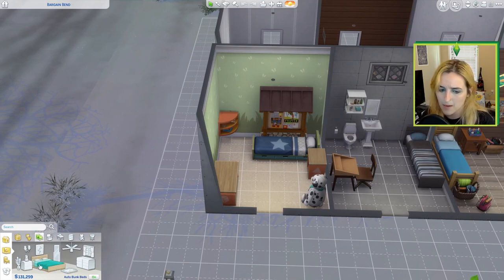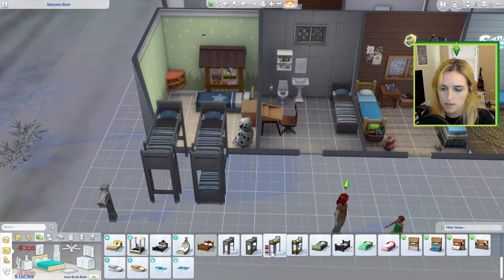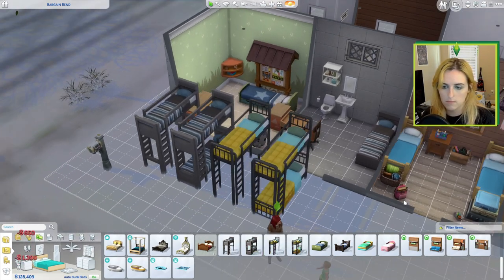I looked in the kids category and that's apparently not where the bunk beds are — they are just under bedrooms. We've got individual top bunks and then we've got full bunk beds.